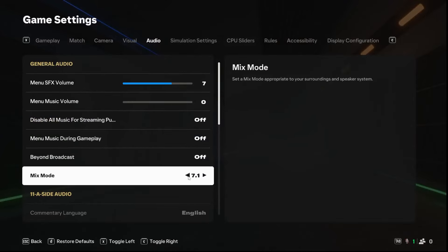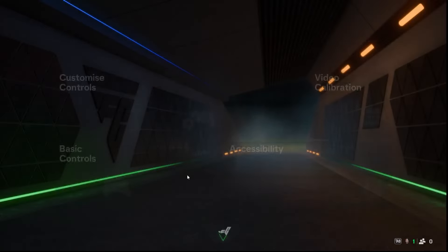You can set it to 7.1, 5.1, or stereo. When it's set, click on ESC to exit settings.